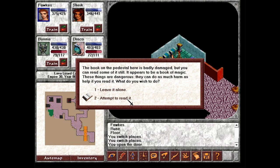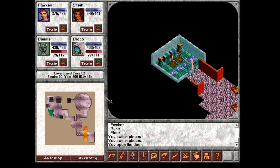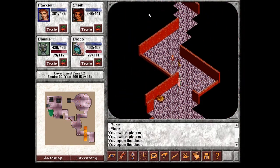The book on this pedestal here is badly damaged, but you can read some of it still. It appears to be a book of magic. Due to your knowledge of arcane lore, you can read it. It's a spell book describing how to cast bone chill more effectively. You read over it carefully. Excellent! Bone chill level 2, I believe. Which is good — or it would be if I used it more often. I guess it might be handy now since we're fighting lava creatures and the like.